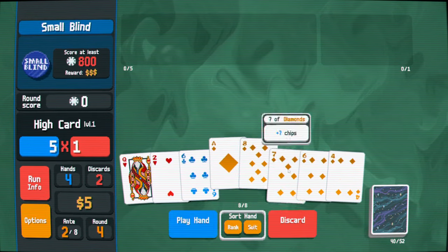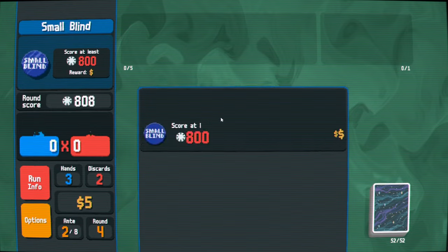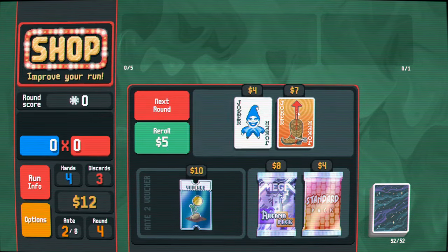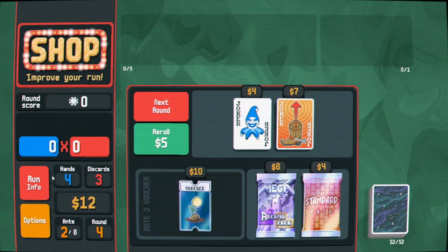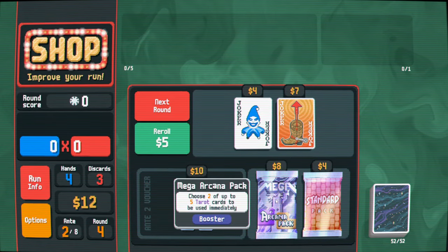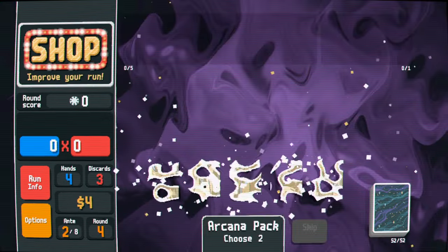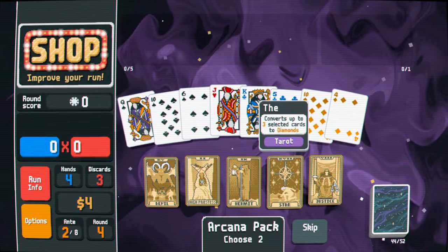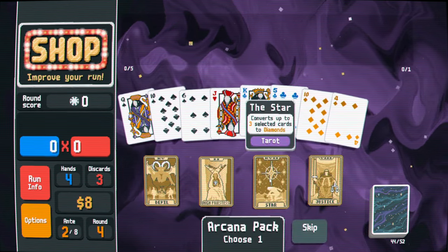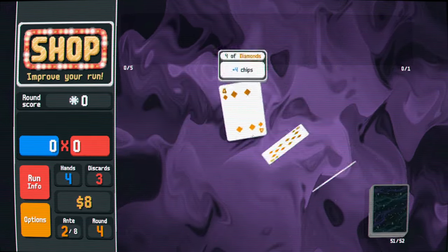I'll just go for diamonds here. Probably need two hands at this point. Now, if we ever find a joker that does something that we can take, we're in a good spot. I mean, I want to take seed money, but it's so useless, right? Did my last planet use Jupiter? I think it was. Well, that worked out. I think I'll take the money double versus the random planets. Kind of close though.